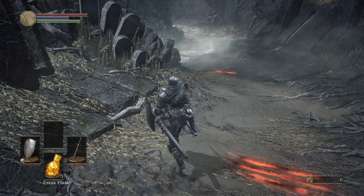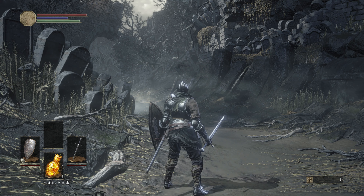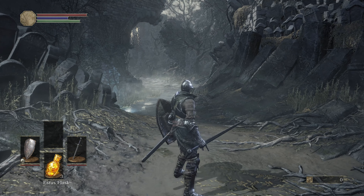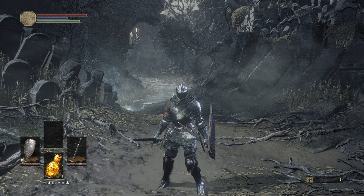My preferred playstyle in Dark Souls 3 is to use big, heavy two-handed weapons because they're a little bit faster than in the other games, so I find them more entertaining to use. As a result, I'm not great at parrying in Dark Souls 3 — I'll straight up tell you that. In Dark Souls 1 and Bloodborne I know how to parry literally any enemy, but I don't do it much in Dark Souls 3. Not too far into this walkthrough I'm going to ditch my shield pretty much completely.